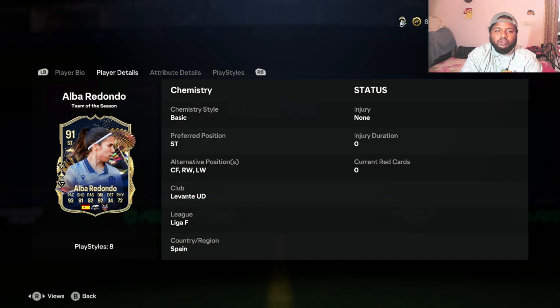First off, let us look at the stats, positions, play style plus, and all those good things. Her main position is striker, and the alternate positions are left wing and right wing — so you can use her in any of the three forward positions: left wing, right wing, and striker. You can also use her at center forward, so she covers the whole forward lineup including false nine.